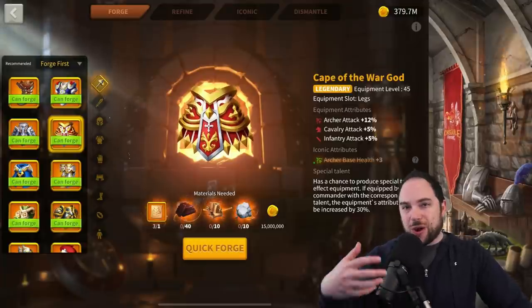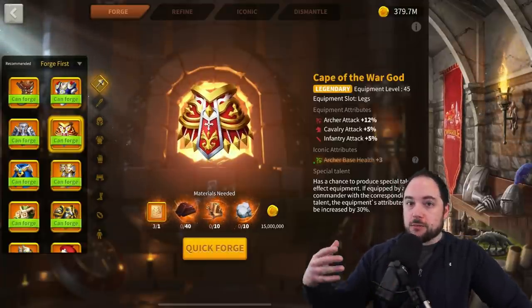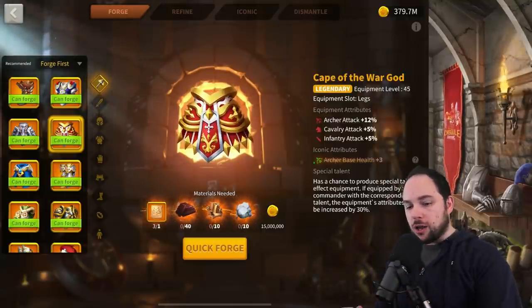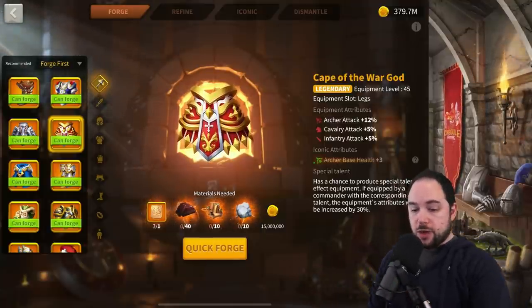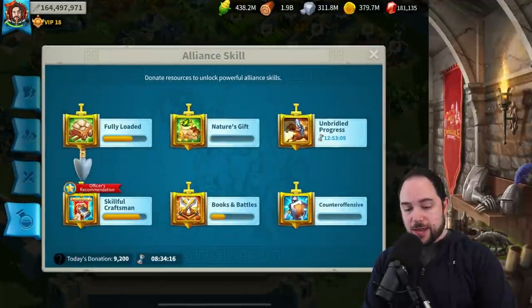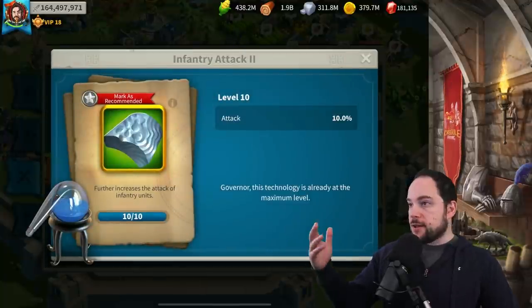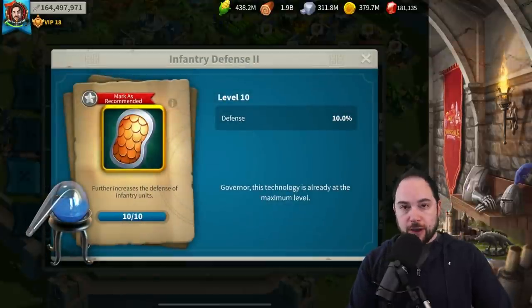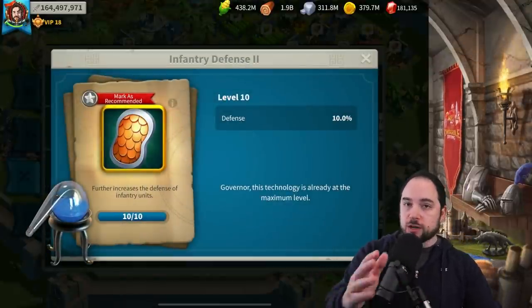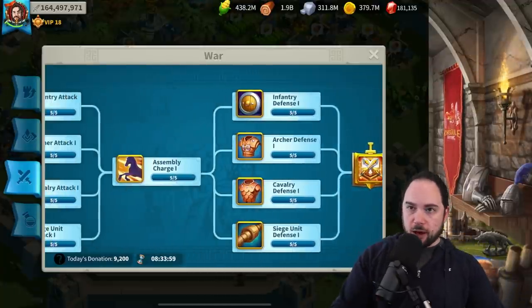In general, something that gives health is higher priority than something that gives defense, which is higher priority than something that gives attack. Attack is the lowest priority. This has to do with the way stats work in Rise of Kingdoms — there are diminishing returns on stats the more you get. Your alliance technology gives attack and defense, and eventually KVK technology gives a bunch of attack, which is why health will be so valuable — it will generally be the lowest.